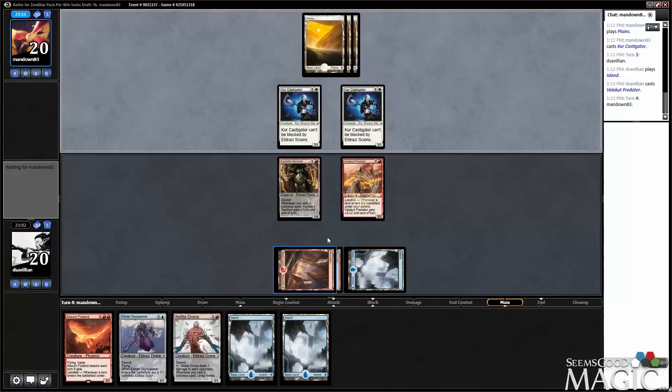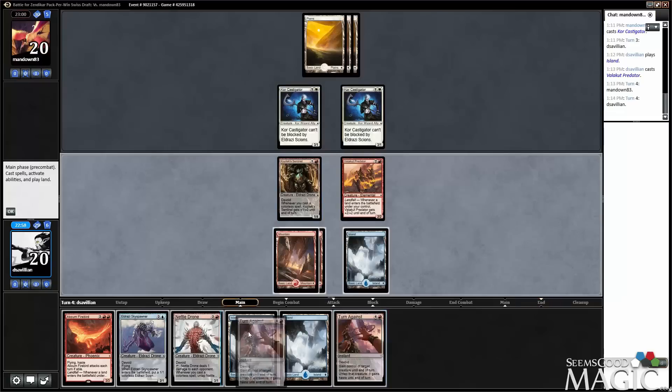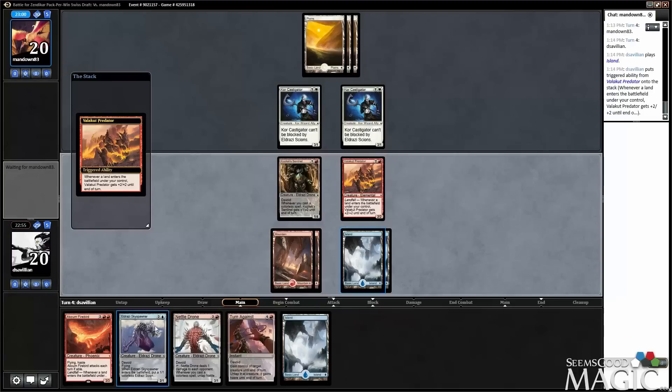If our opponent doesn't do anything, I'm not going to play the Firebird, because it could be Stasis Snare or something like that. This way we can just play a land, play Gideon with Predator, play the Skyspawner, and then Firebird when his shields are down. Given that they haven't played a land, I'm going to guess that they don't have one. Definitely just attacking with the Predator here, and playing the Skyspawner.